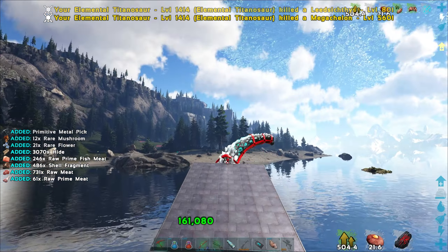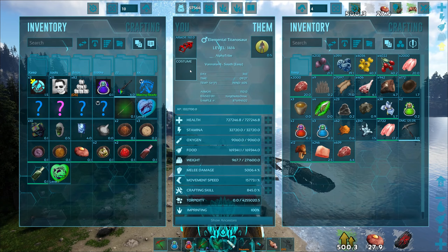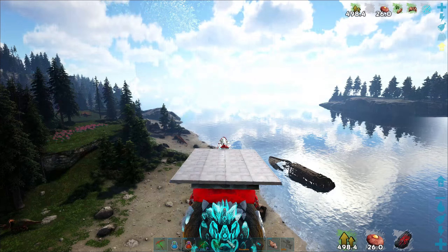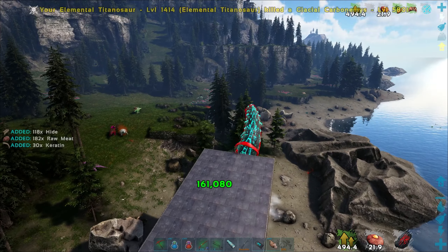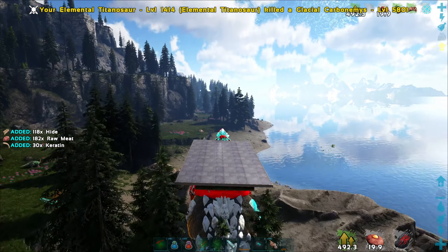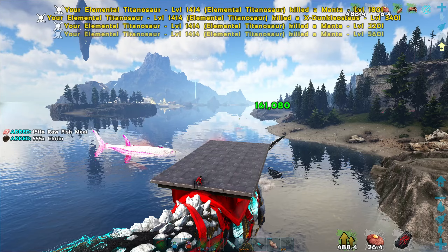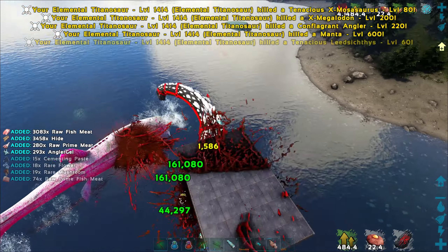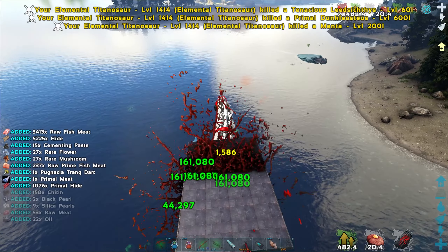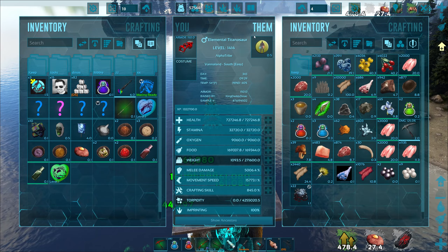There are a couple things I can do — I can dino mind wipe him. I kind of like the speed, it's kind of fun. But I could dino mind wipe him and redo the stats, which I might do. There's also things in Pug where I think in the costume slot you can lower his speed. That's another option too, without dino mind wipes.